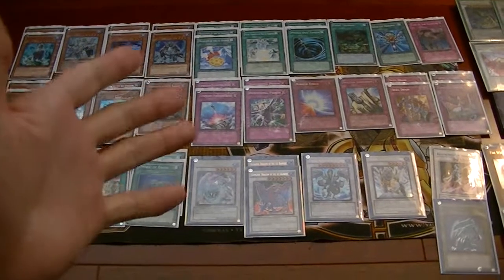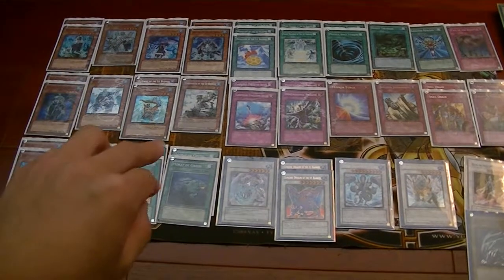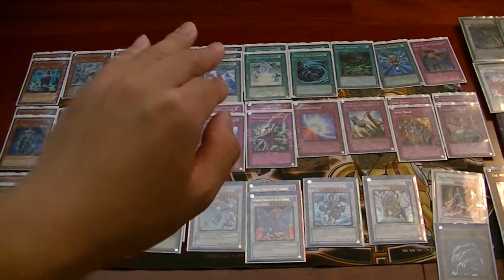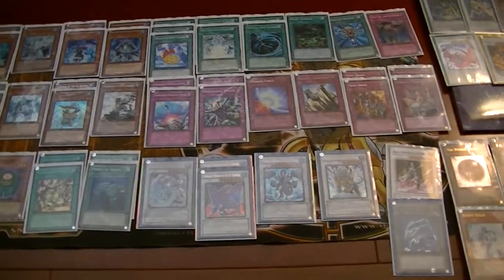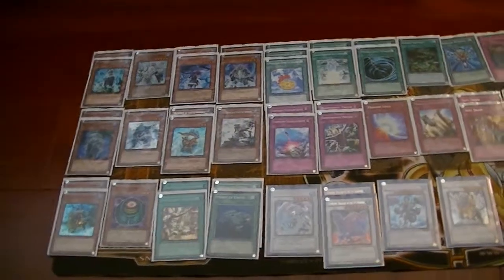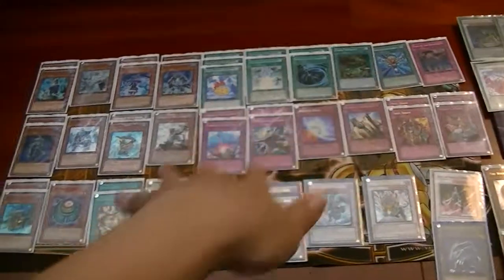Today I'm going to be showing you guys my Ice Barrier Complete deck — 16 monsters, 13 spells, and 11 traps. This is kind of like an OCG style deck where I'm more depending on my traps mostly than my monsters.